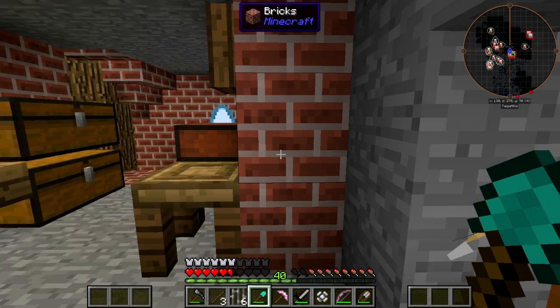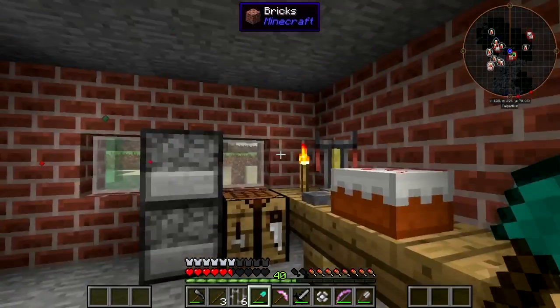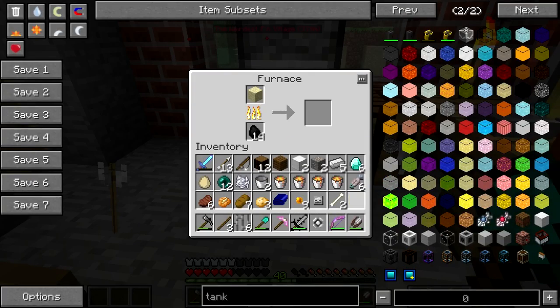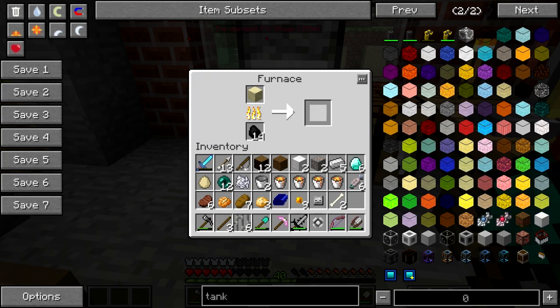Hey folks, welcome back to Bucket List 2 on Beefnopolis Gaming. I am Alex Beef, and this is Craner Craft. I'm making a fluid tank to put this in so I can get it out of my inventory.